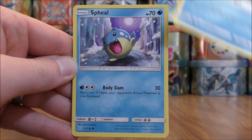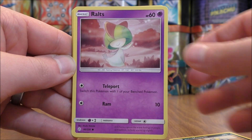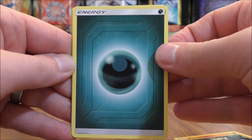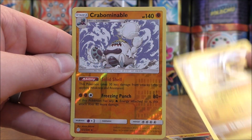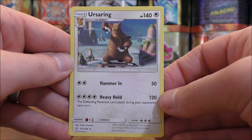Sneasel, the first card in the first pack. Seel, Alolan Meowth, Ralts, Passimian, Darkness type energy, Igglybuff, Pyroar, Hakamo-o. Reverse holo of a Crabominable — a rare.